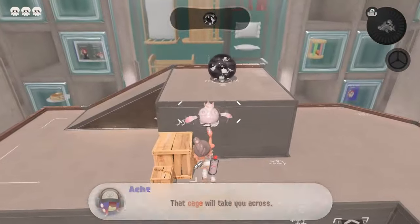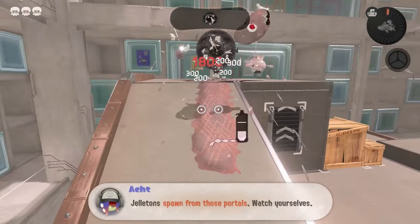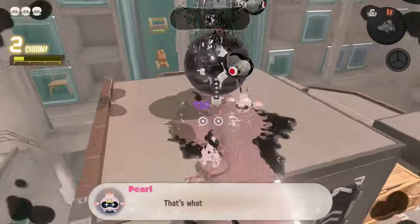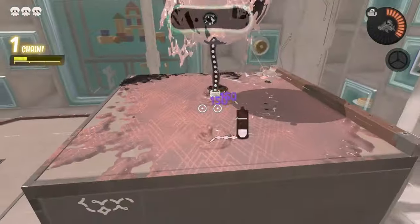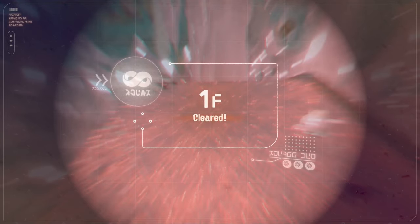Starting off on floor 1, the only bombs we have access to are curling bombs since we're required to use the dualies for this tutorial. Curling bombs kind of suck when trying to destroy these portal things since you're so low to the ground, but if we make them get destroyed under the portal it's not that hard, and we can pop the portal and move on to the next floor.